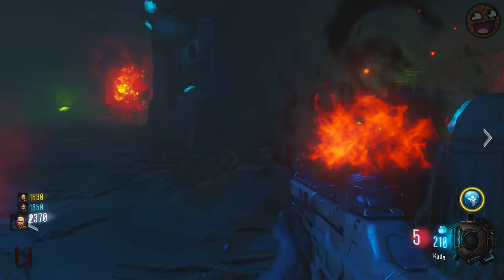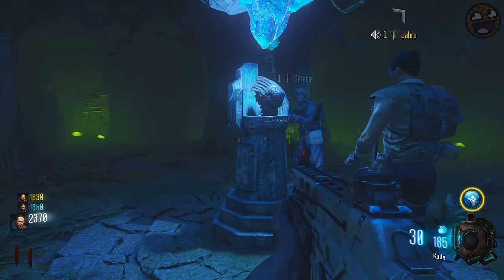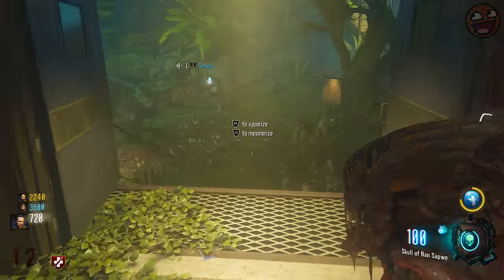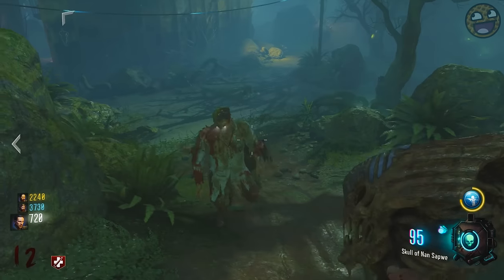Finally, Zetsubo no Shima contains a skull gun that can stop zombies in their tracks, and then blow them up from the inside out. Do I need to say anything more? The Skull of Narn Sepui is a little tricky to get your hands on, but again I have a guide tailored to your needs in the description down below.